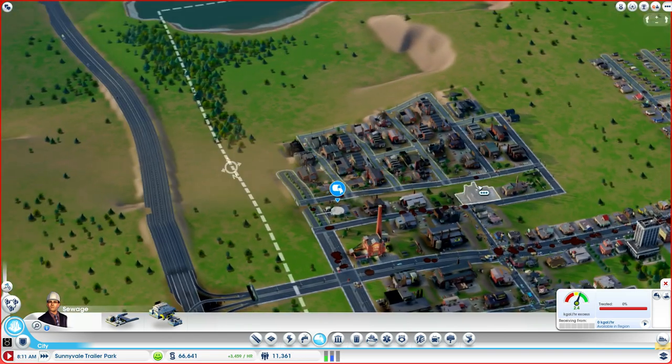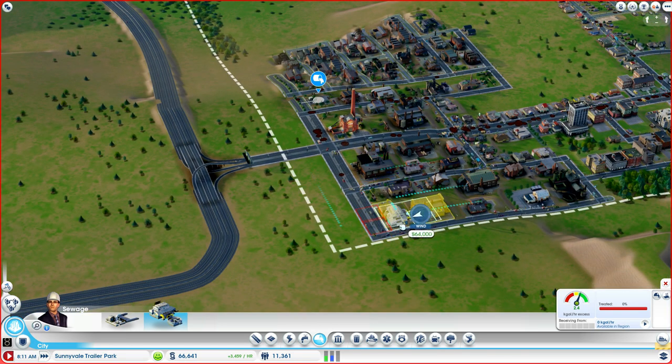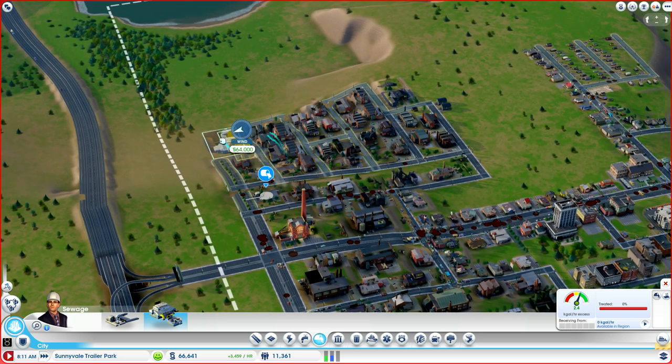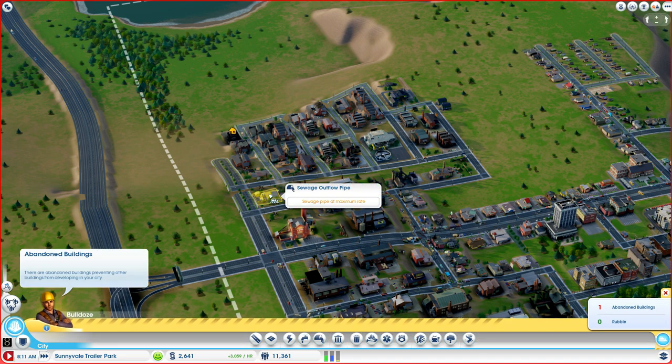And it's just about time, too, because I'm really running out of places to pump my sewage. I need somewhere that has room for expansion slots. Right behind my commercial buildings is obviously not optimal. So I think right here is fine. If you look at those little red squares, those red squares are your expansion slots where you can build them. So now let's demolish this one, because we don't need it anymore.